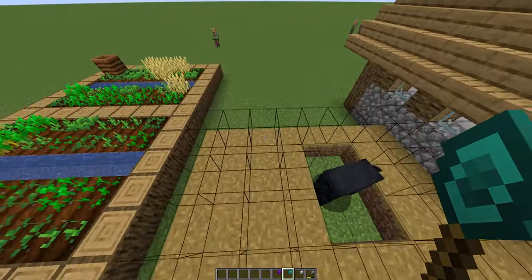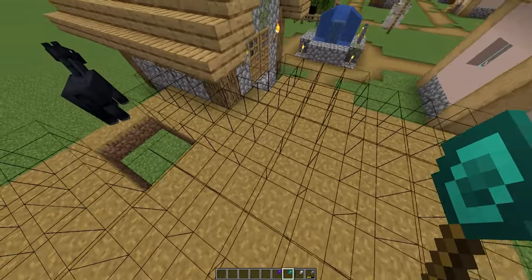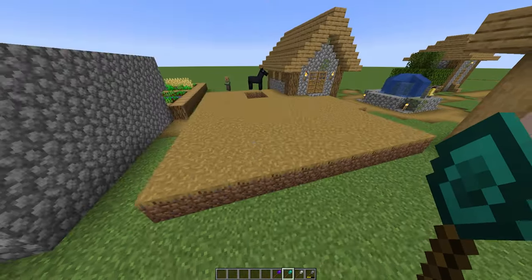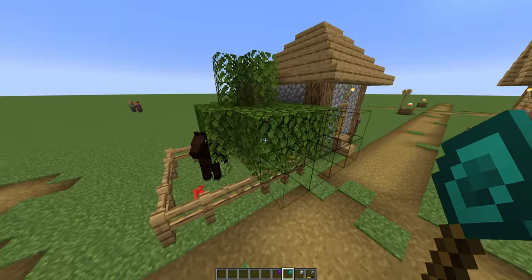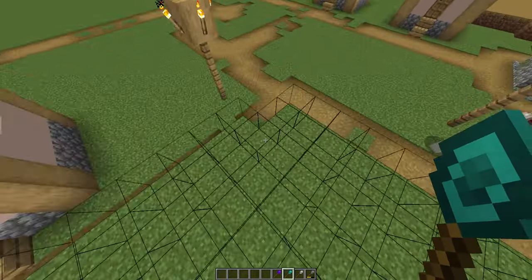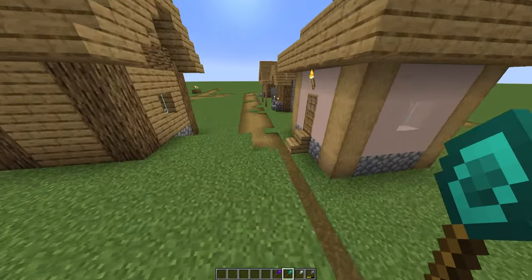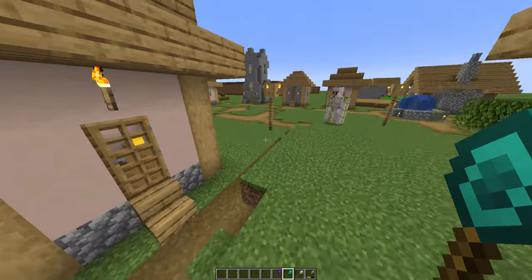The wand does differentiate between block types, but not always in the way you'd expect for building. It saw that I was facing the path grass block and when it built up, it filled the entire area with path grass blocks. So keep that in mind if you have different types like leaf blocks in a build — it will recognize them. However, if two blocks are very similar, like stone, granite, andesite, et cetera, there's a chance it will mix them up and place multiple types on top.